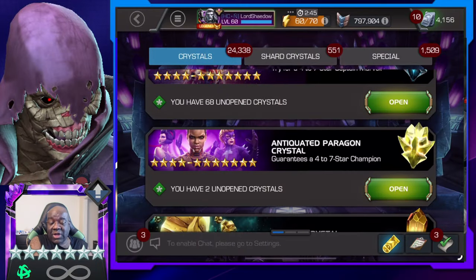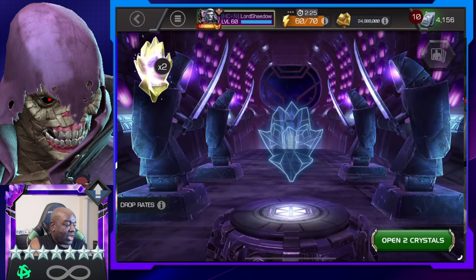Hey everyone, Shadow here and welcome to another Marvel Contest of Champions crystal opening. We've got a few crystals to open up — I think three featured six-stars, we're still hunting for that Serpent. We've got two seven-stars to open up. And we're going to get started with these antiquated paragon crystals. It is possible to get a seven-star out of these.